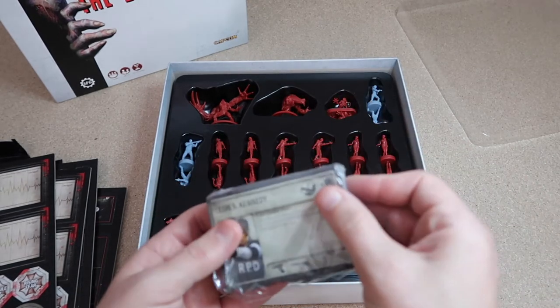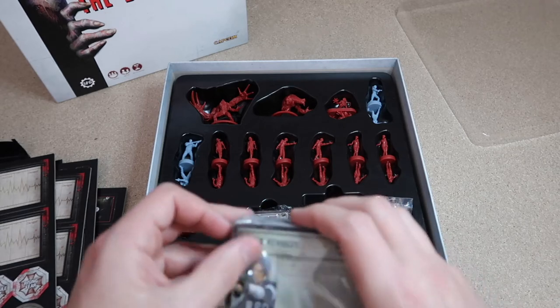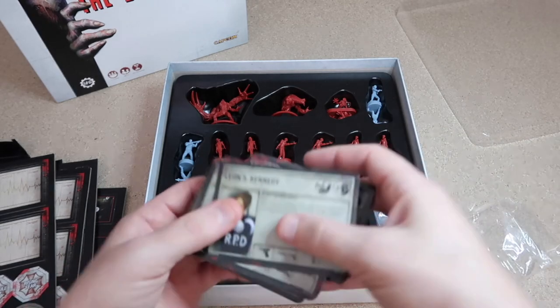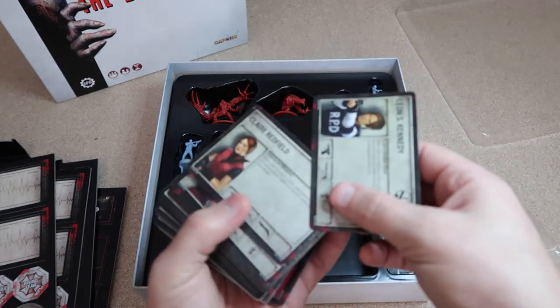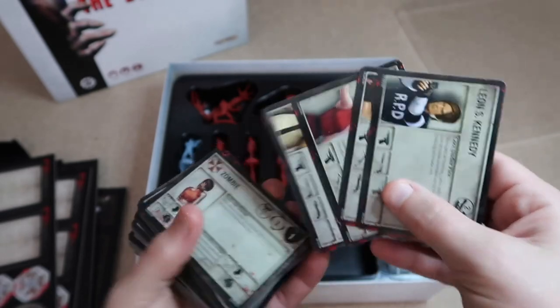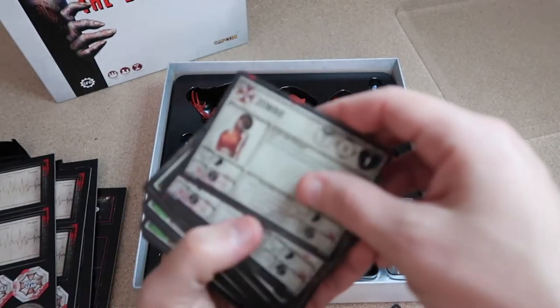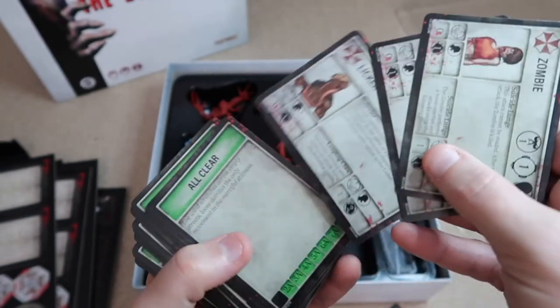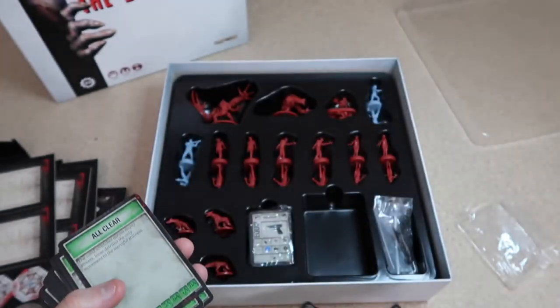We have our cards. Inside this deck we have our character profiles: Leon, Claire, Ada Wong, and Robert Kendo — those are your four players. Then we have our enemies: zombies, zombie dogs, the licker, and I think the others are further down in the deck.